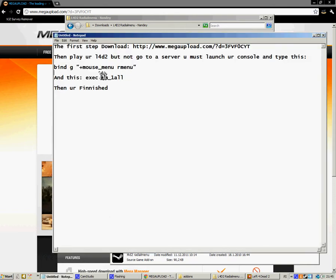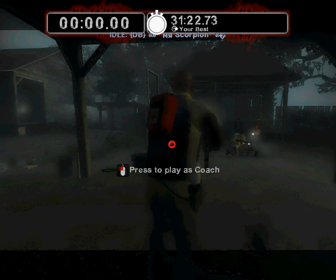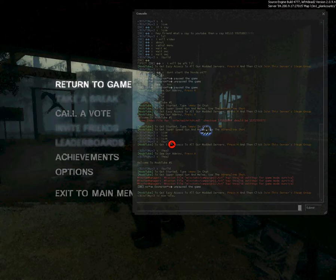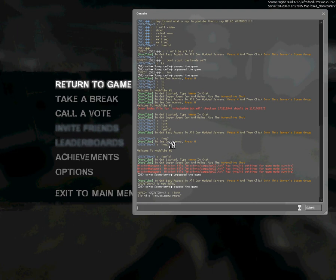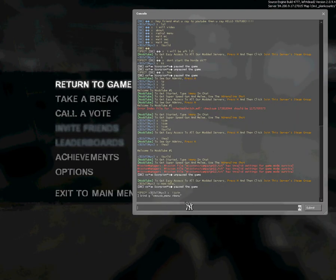Then put this command in your console — I got it in my description too, I hope it worked. Then go here, open your console and put it in there, press enter. Then this one too, I got this in my description — press enter.